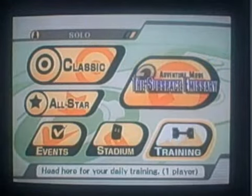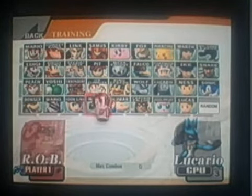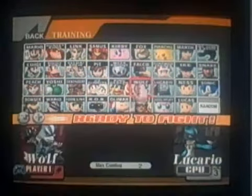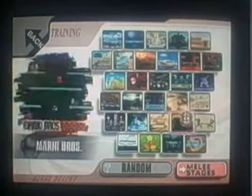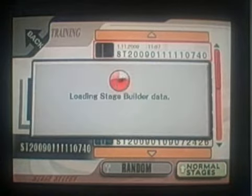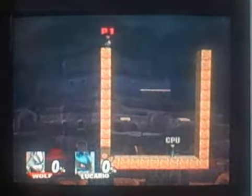You have to go to solo training — you don't have to, you can go elsewhere, but I'm just doing this to go faster once again. I'm gonna be Wolf, CPU can be anybody. And then you have to go to a custom stage that looks just like this — it's basically like a big block shape without a top.